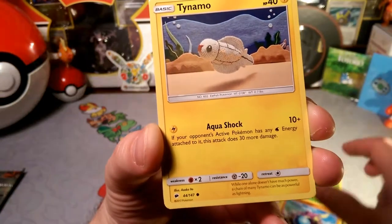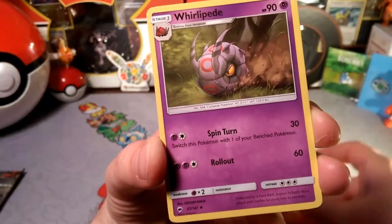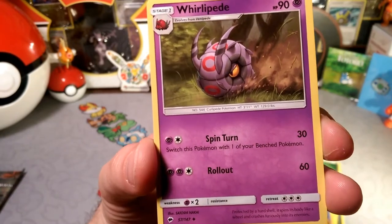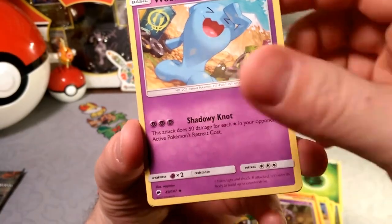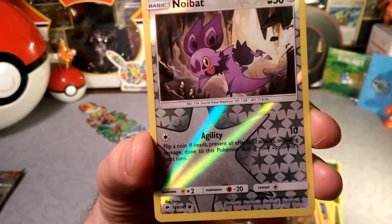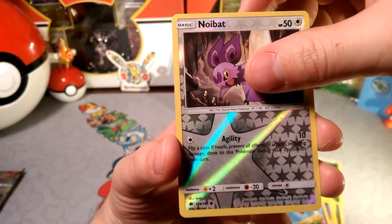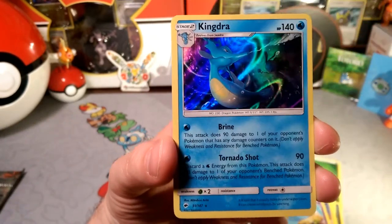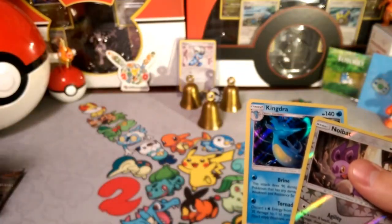A Crabrawler — let's not get in a fight. A Charmeleon is chilling, a Whirlipede with the roll out, Wobb- has that shadowy knot, we have a reverse — that reverse is Noibat with Agility. And our rare in the pack of Burning Shadows is a holographic Kingdra — very nice, very very nice.